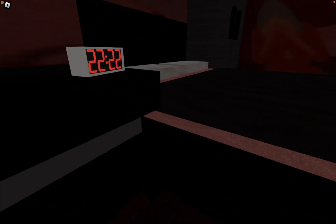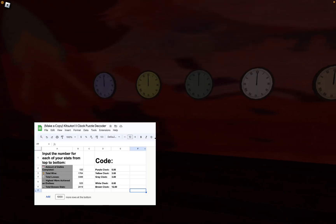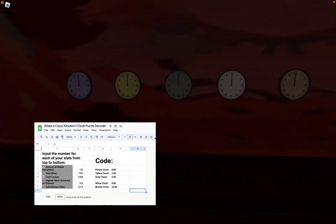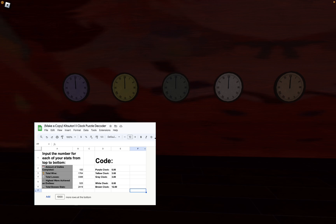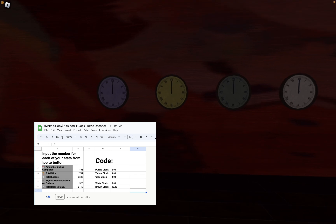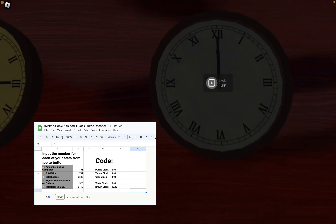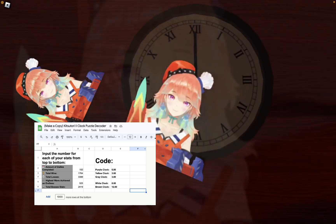Once you've done that, spam your mouse click on the screen and you'll see the five clocks. The clocks are arranged in the Google spreadsheet from top to bottom, left to right. Since my result is 6, 3, 3, 6, 12, I'll just input it as 6, 3, 3, 6, and 12. You should get something like this.